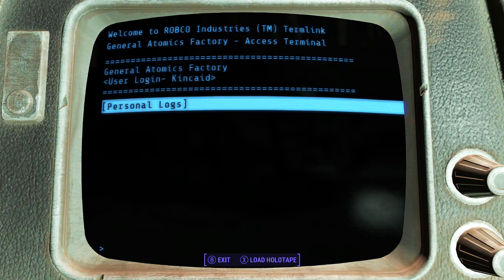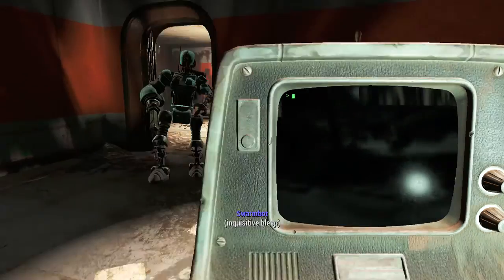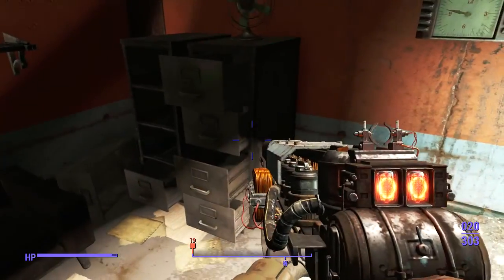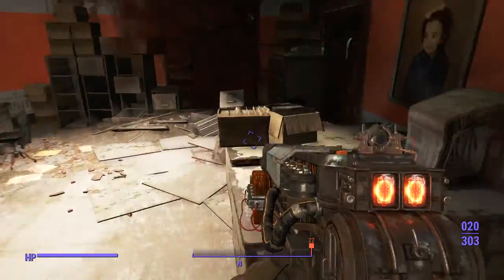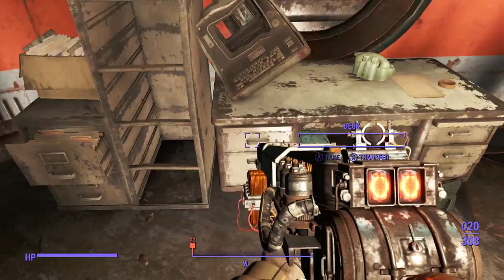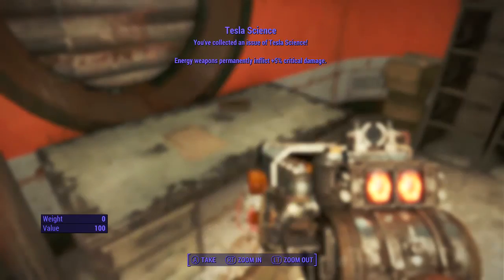There are a couple of new weapons: you have the Tesla Rifle, the Buzzsaw Axe, the Mr. Gutsy Buzzsaw Axe, the Assaultron Blade, and the Assaultron Helmet. The Assaultron Blade and Buzzsaw Axe are pretty cool from what I've seen. The Assaultron Head is a really cool weapon — it's sort of like the laser crank musket thing but with a different spin on it. The Tesla Rifle was cool, but honestly it kind of just wasn't that good. I upgraded it fully and still wasn't doing that much damage with it, even though my character is focused on energy weapons.